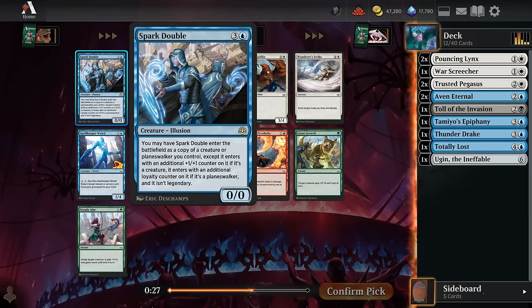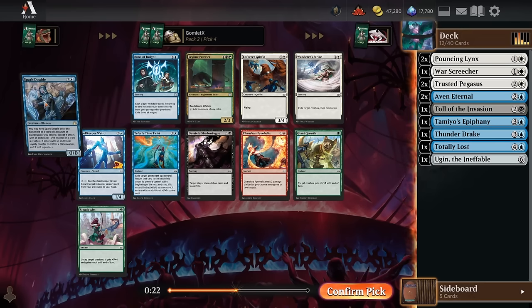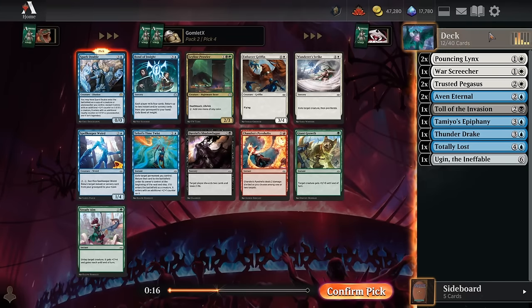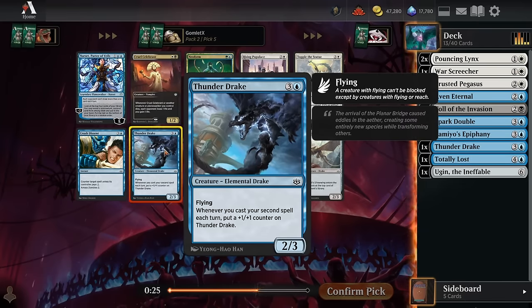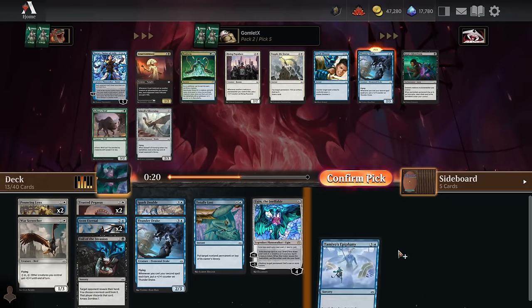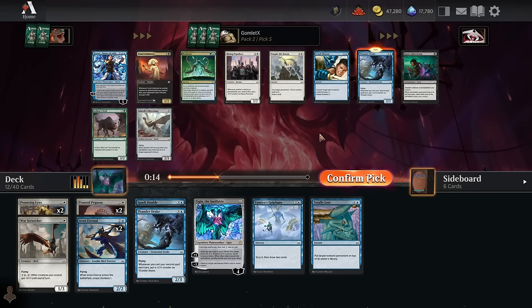Pick four — Spark Double is like a four mana 3/3 Aven Eternal or a four mana 3/3 Trusted Pegasus, and it's bad if we don't have creatures on board, but with our high creature count we should pretty consistently have them. That's better than Wanderer Strike — five mana removal is just a little high. Pick five has another Thunder Drake, just keep the flyers coming. There's a Narset here too, but we only have three non-creatures — we'd need a way higher count to consistently hit.